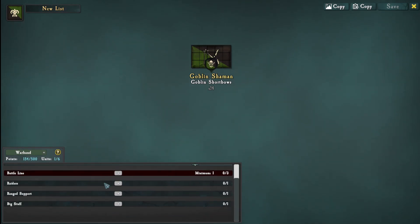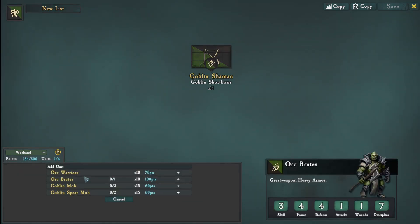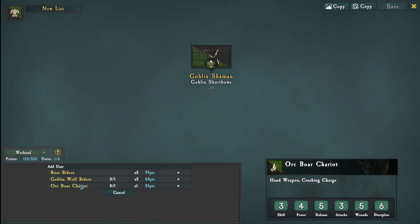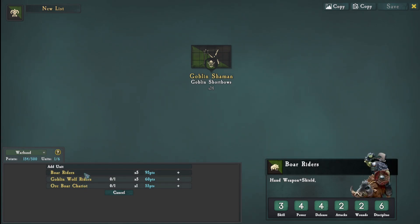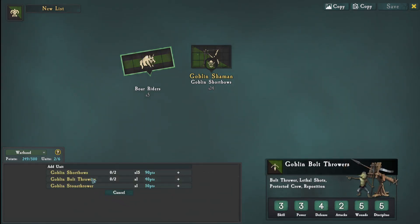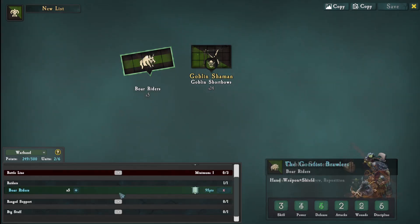Let's see what else is here. The battle line is warriors, brutes, mob and spear. The raiders are probably the wolves - oh, I want boar riders, they are strong. Ranged support is bow thrower, stone thrower and short bows.